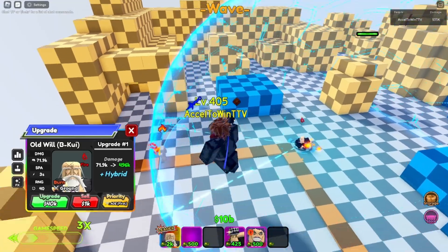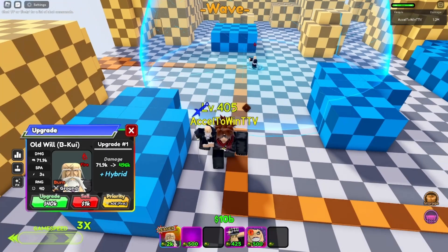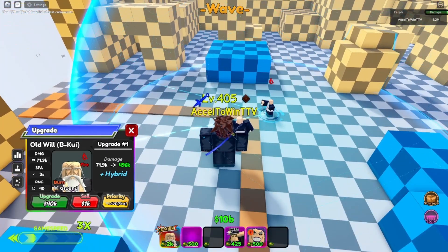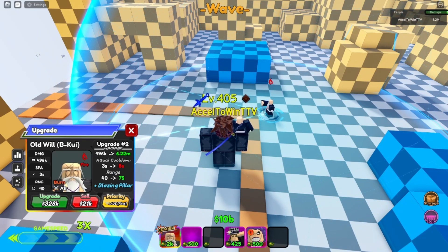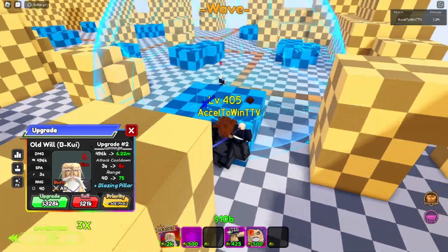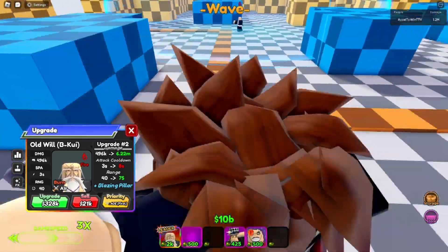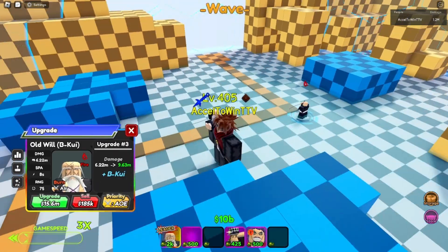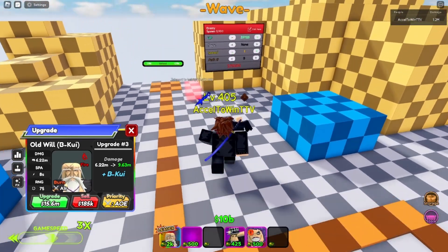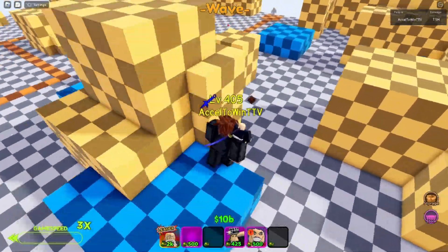He also gets hybrid pretty early on — at 40k — but it's pretty expensive to upgrade sadly. It does get hybrid in the first upgrade, so 40k first upgrade hybrid. Second upgrade is 328k, and it just gets six million out of nowhere. The attack speed goes from 3 seconds to 8 seconds, and it gains 35 more range. Blazing pillar is 228k. So now it becomes foie we.